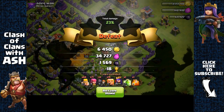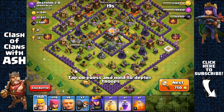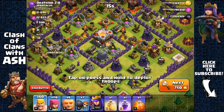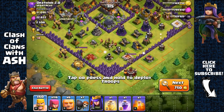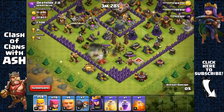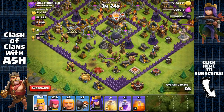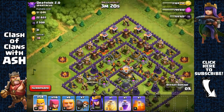A poorly rushed town hall 11 base with single-target infernals up top — no problem. Attacking from the bottom. Both heroes are right there. Checking for giant bombs — some bombs there, a bit predictable. We only have six giants, but no problem. There's a lava hound in there.